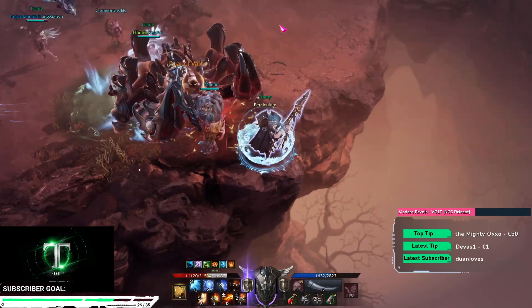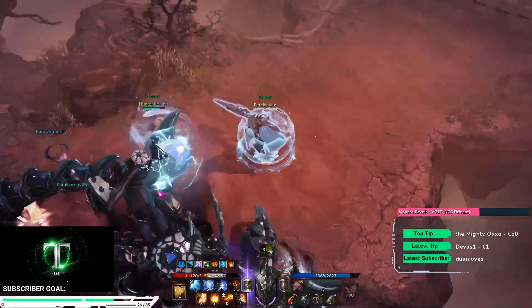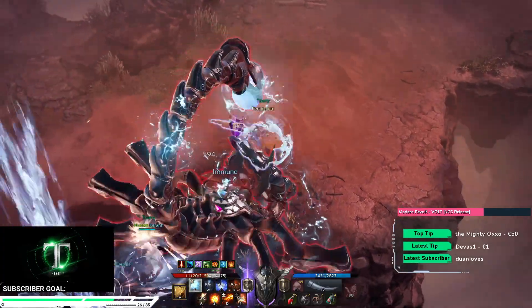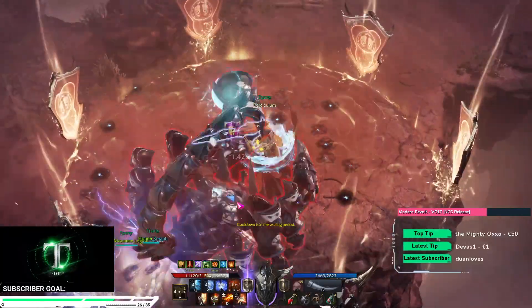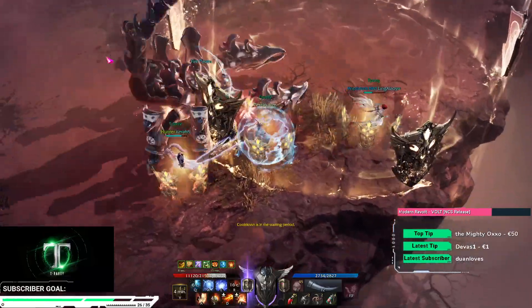Most of his skills are pretty fast. He has this tail swipe which will not only hit the side where he is swinging, it will also hit a little bit of the other side. His charge attack is something you need to pay attention to because, compared to normal Nakroshenna, he can charge twice. I'll explain it once he does that again.